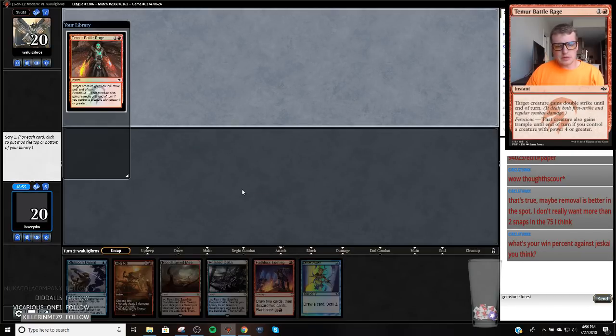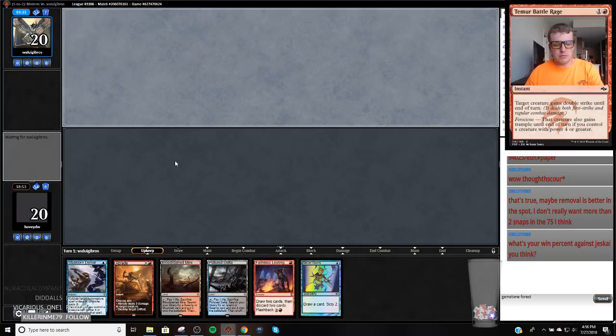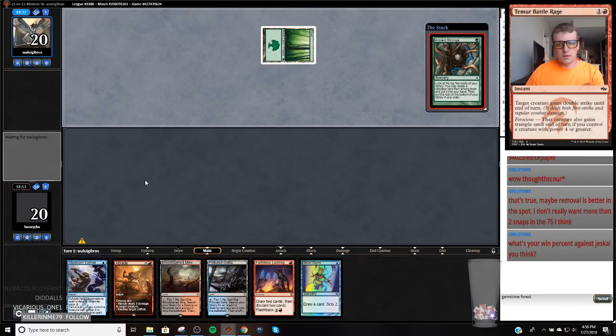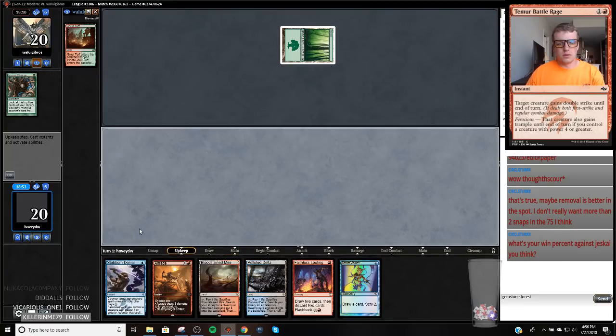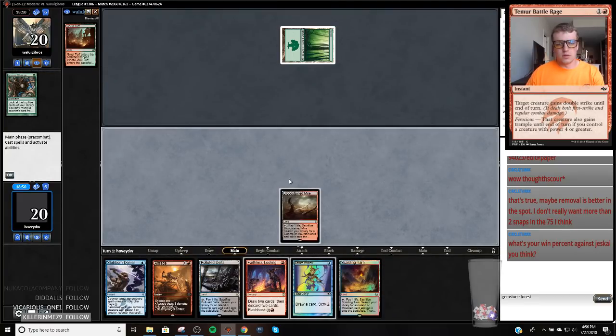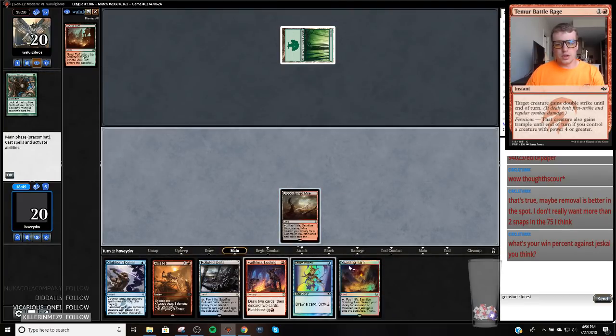This hand's not much better, but it is better. We do get to see a bunch of cards with this hand. Ancient Stirrings is the best one-drop for them to lead off. If they find an Amulet, we're going to leave up Stubborn Denial. A pretty common play pattern. Gruul Turf — okay. So we're going to Serum Visions this turn to set up our draw.